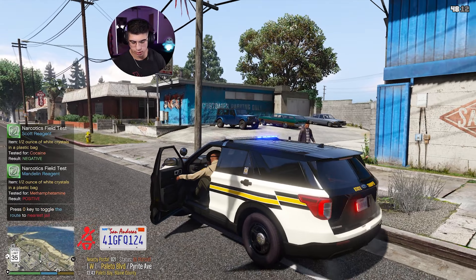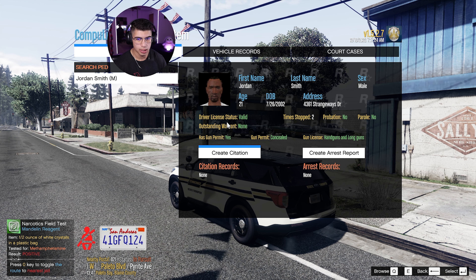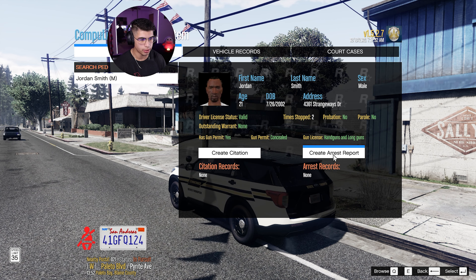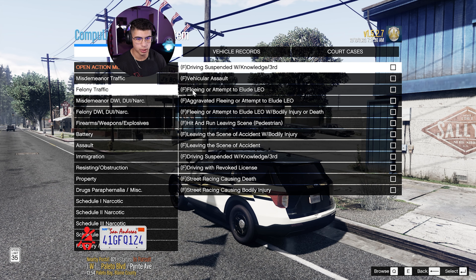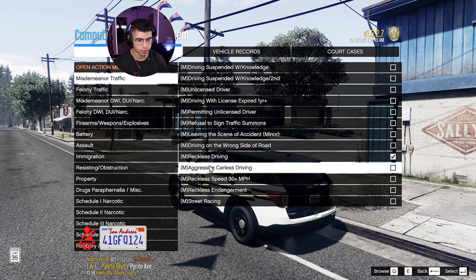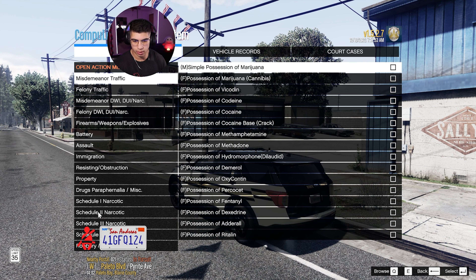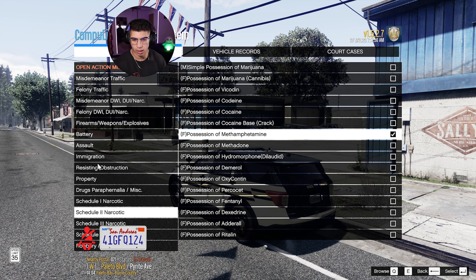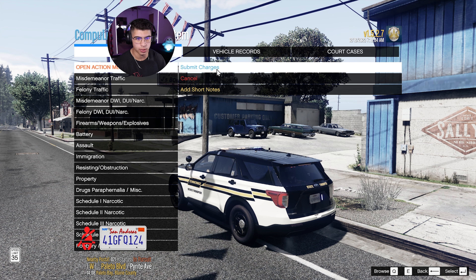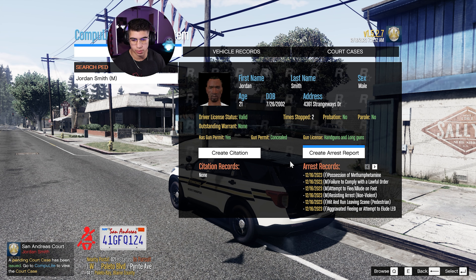Let's write up the charges. Bring out Compulite - ped records, Jordan Smith, 21 years old. He does not have a warrant. So we're going to have to skip over that. Let's write the arrest report for the stuff we found: fleeing and attempt to elude, aggravated fleeing, hit and run. Reckless driving, aggressive careless driving, reckless endangerment. He did have the meth on him. And then resisting, attempt to flee on foot, failure to comply with lawful order, and resisting arrest non-violent. Let's go ahead and submit the charges. At the end of the video we will check his court case, so make sure you guys stick around for that.